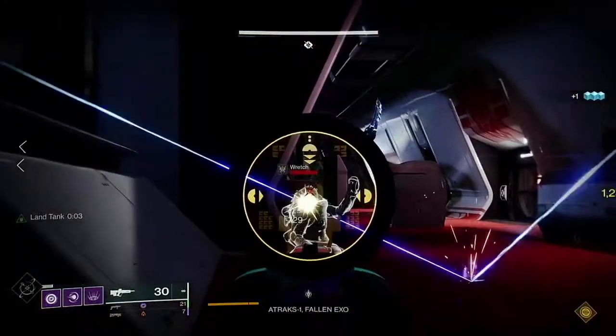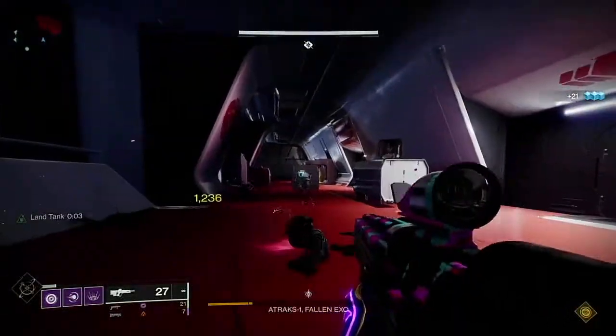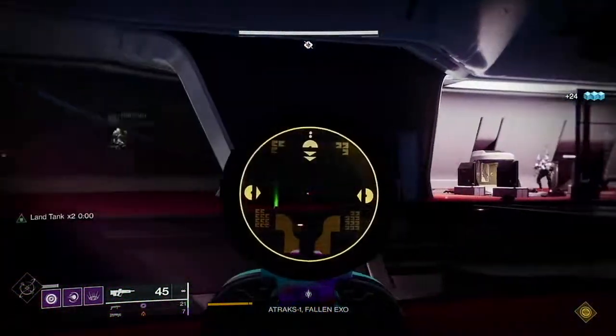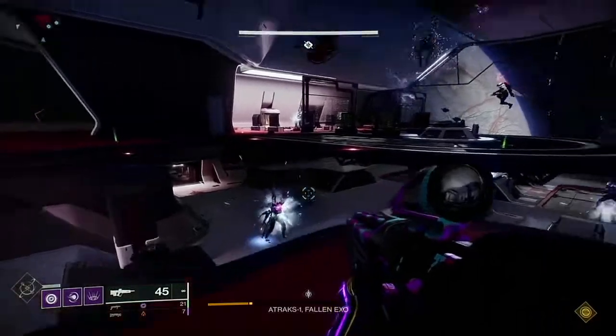At the moment, Deep Stone Crypt is dropping powerful gear up to the hard cap, being 1550. I had even one piece drop at 1551 — from what I understand, that is sort of a bug; it will only drop at that power level if you're around 1548.